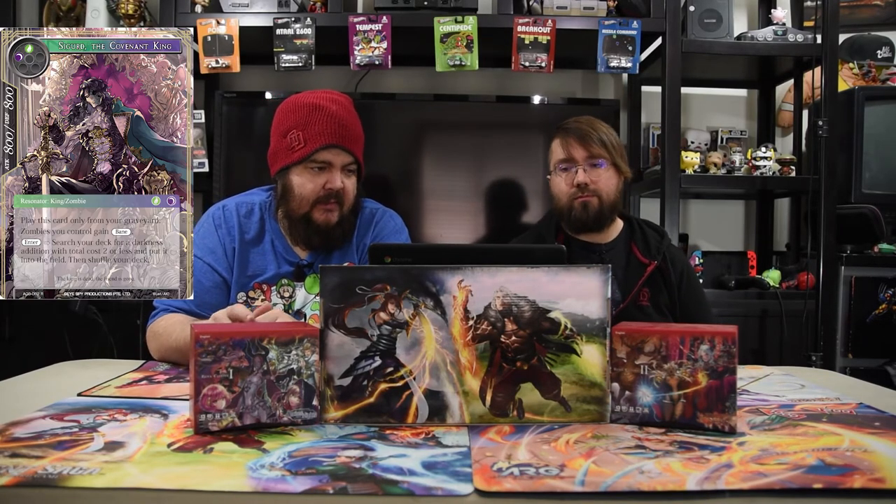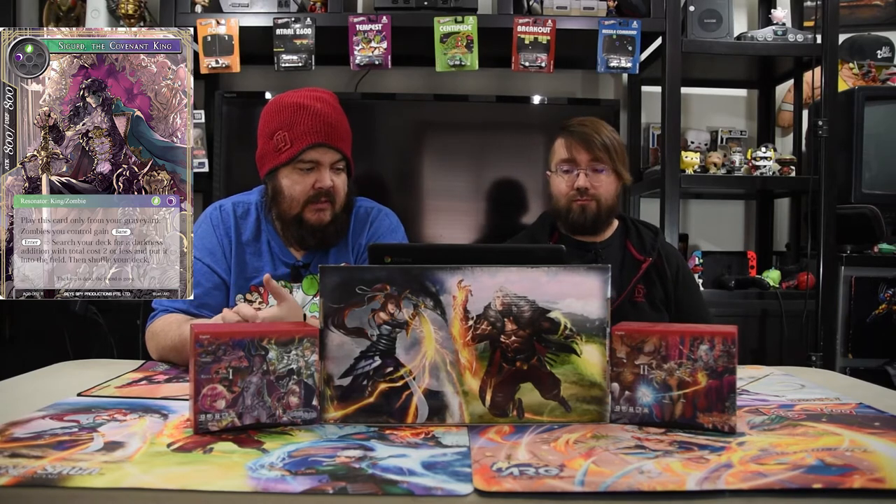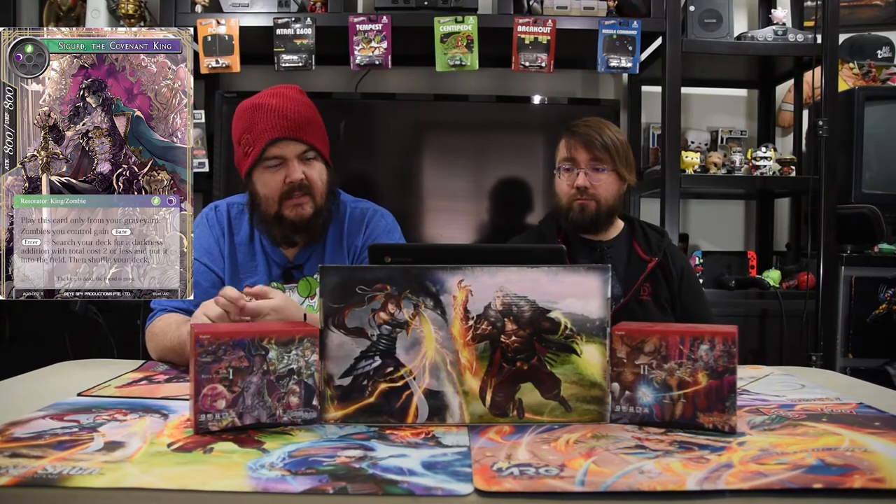Next is Sigurd, the Covenant King. He is a black and a green for an 8/8. Play this card only from your graveyard as long as you control Gale Bane. Enter: search your deck for a darkness addition that costs two or less and put it in the field. The zombies gain Bane actually does come into effect in this deck, which is kind of fun.